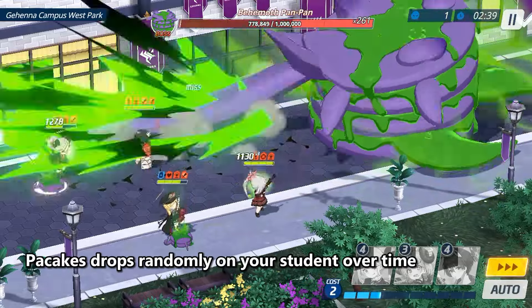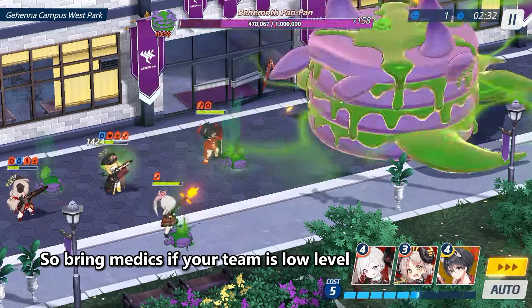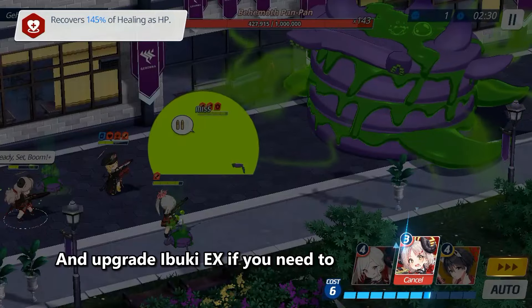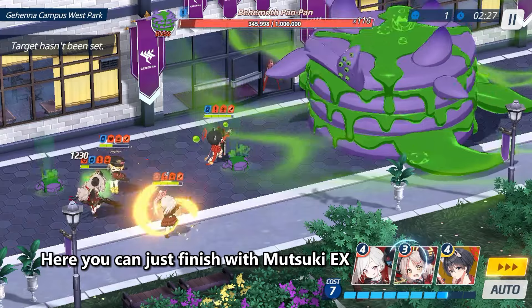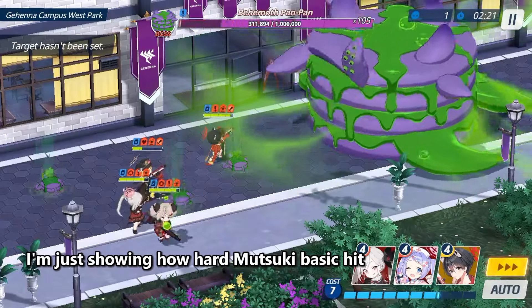Pay Cakes drops randomly on your student over time, so bring medics if your team is low level, and upgrade Ibuki X if you need to. Here you can just finish with Mootsuki X. I'm just showing how hard Mootsuki basic hits.